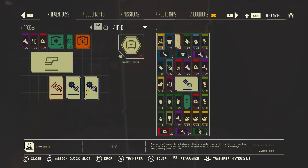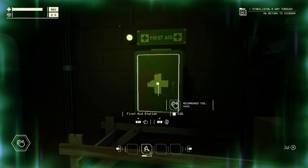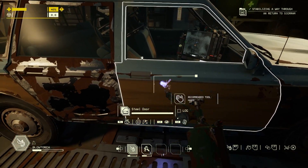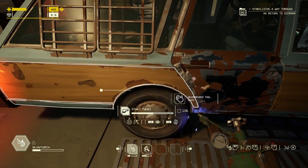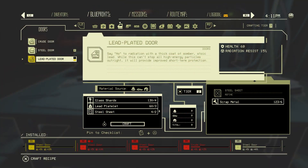The garage is always safe, a respite from the chaos of the zone. Unload your trunk, turn on some tunes, catch your breath, and take a moment to tend to your car and nurse it back to health. You'll be mighty glad you did the next time you're barreling down a hill, beset by anomalies, racing towards a gateway. All of the necessary repairs can be done by hand, and there are garage stations that can do some of the work for you.